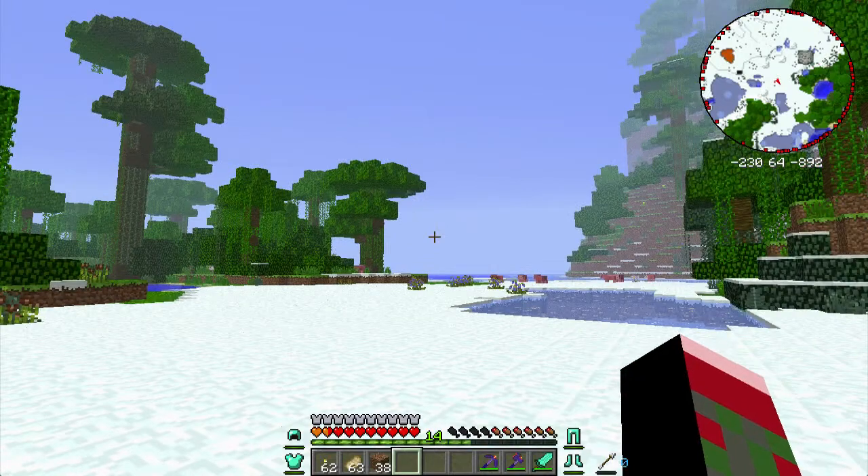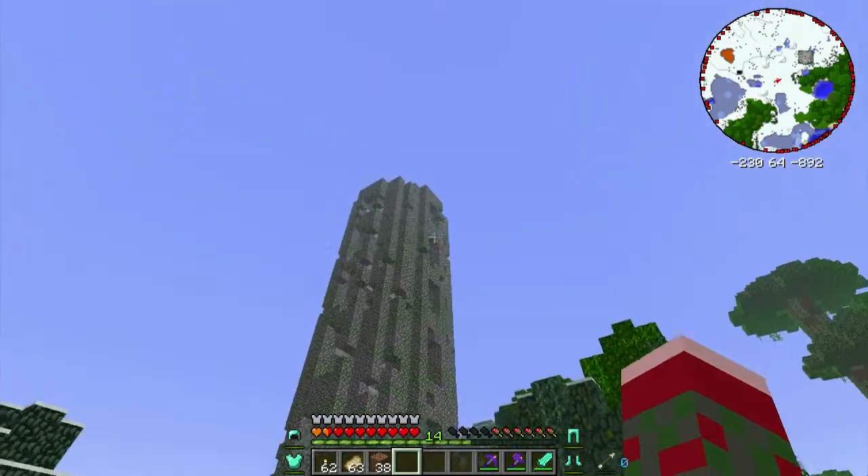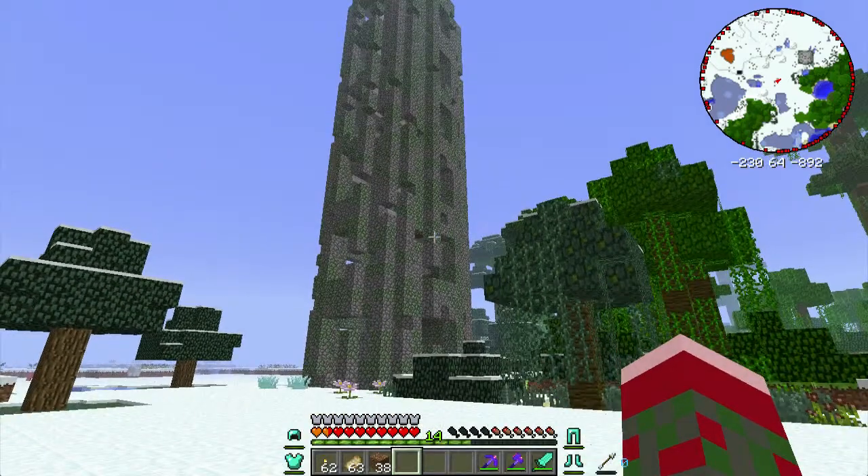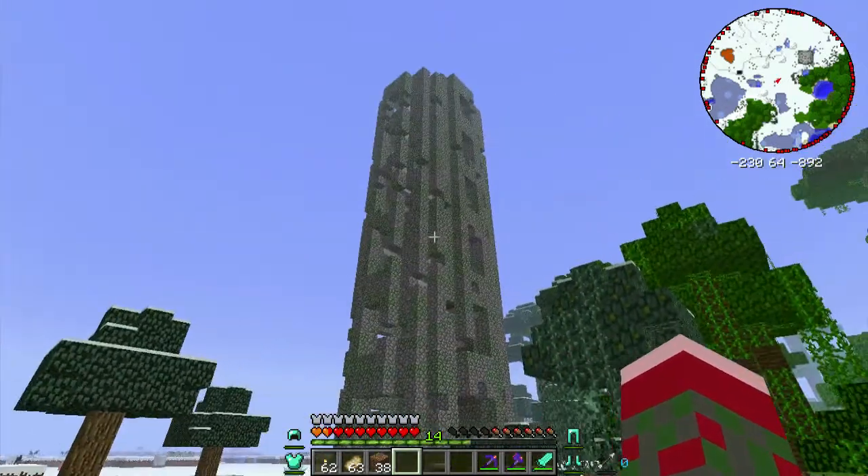Moving on, I'm going to show you the second type of ruined tower, which is characterized by the same kind of blocked and holey appearance, but it's not nearly as tall.